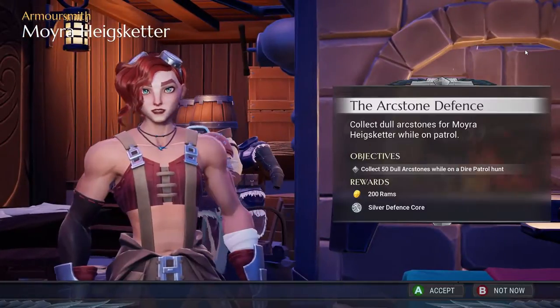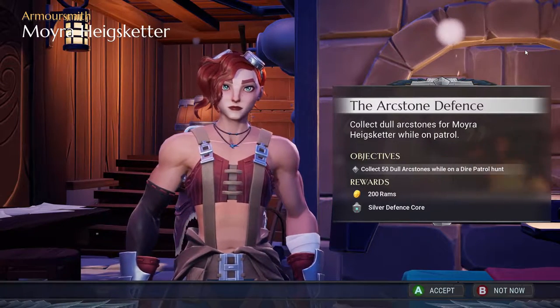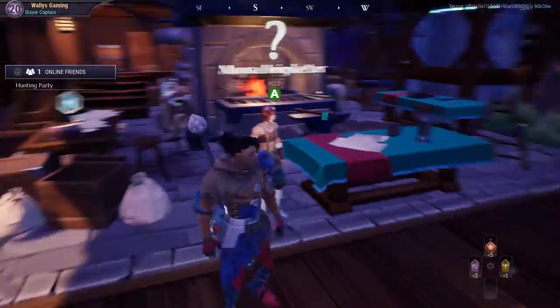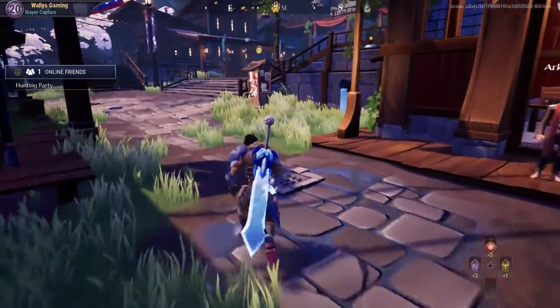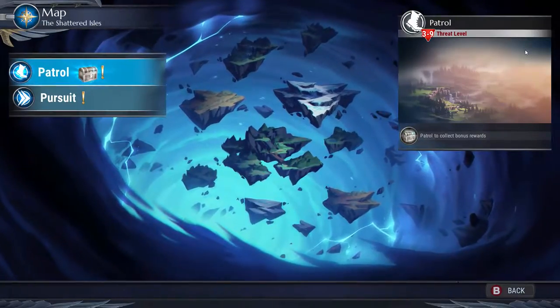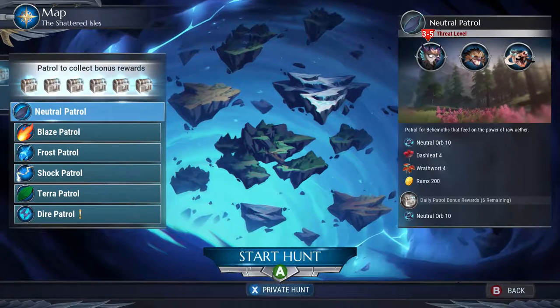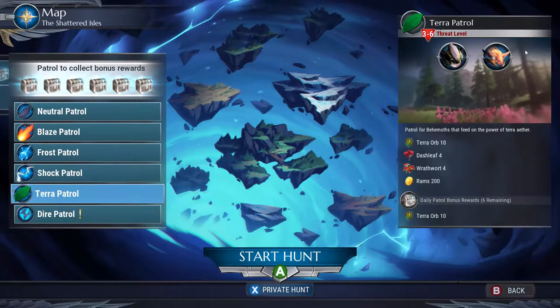Let's see what Moivre wants. Collect 50 dull arc stones while on a dire patrol hunt. I actually don't know what that is. So we are going to head on over to our hunts here. We're not going to actually pursue a hunt, but we're going to merely take a look at what we have available. First and foremost, we're just going to go to patrol. It actually has added a new patrol type — there's neutral, blaze, frost, shock, terra, and dire.